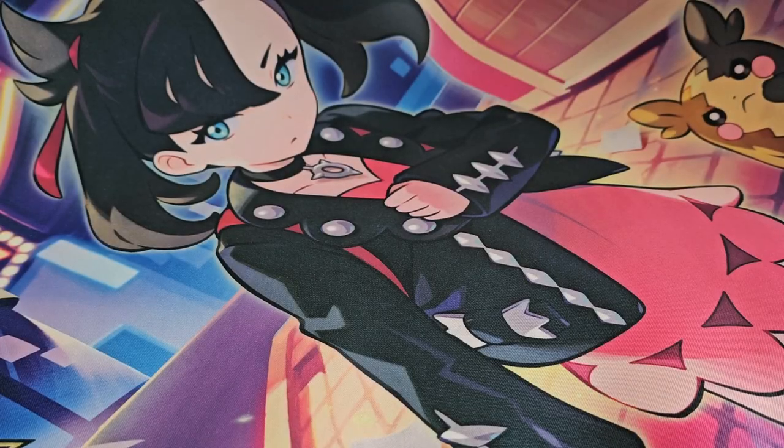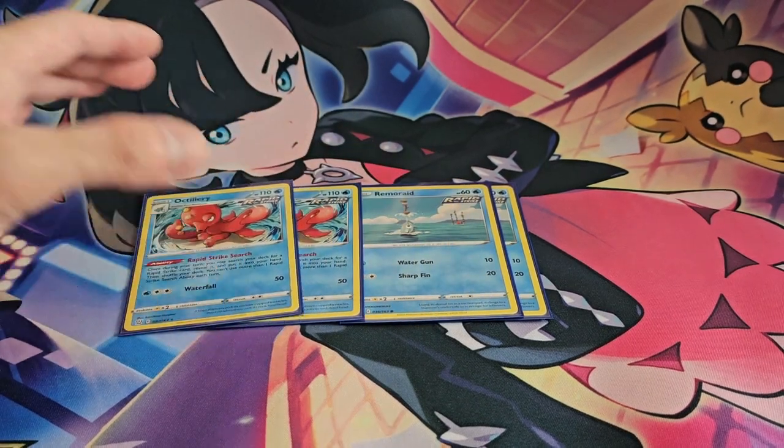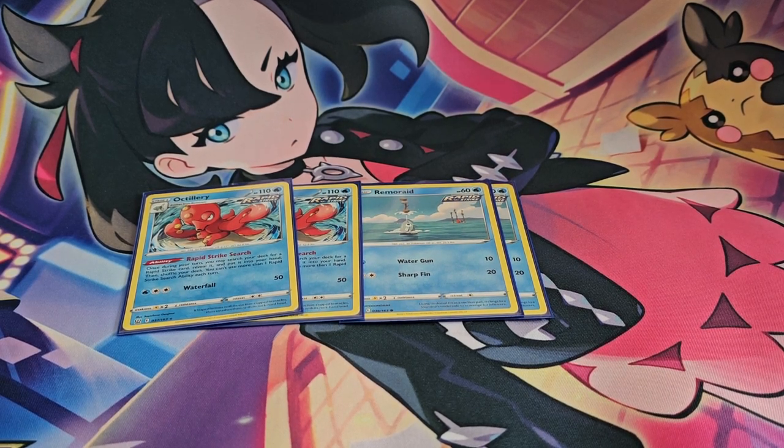To keep up the consistency of this deck, we're also playing two copies of Octillery and two copies of Inteleon. Most of the time you only really need one, so the additional copies can easily be discarded as fodder for cards like Ultra Ball or Professor's Research. These two cards are pretty much the way to search out any of your Rapid Strike cards every single turn — definitely very helpful for consistency.